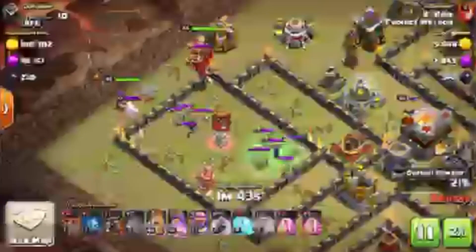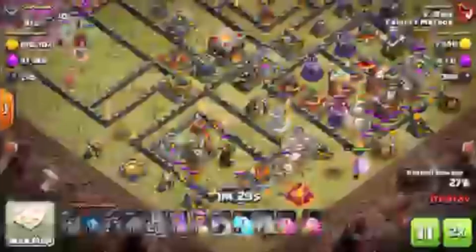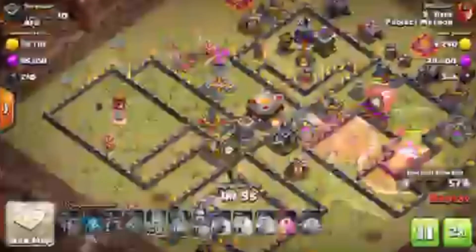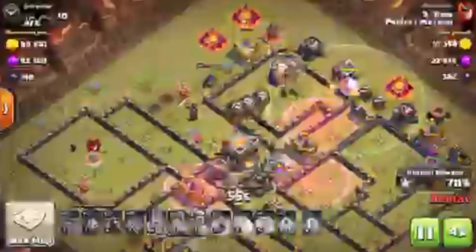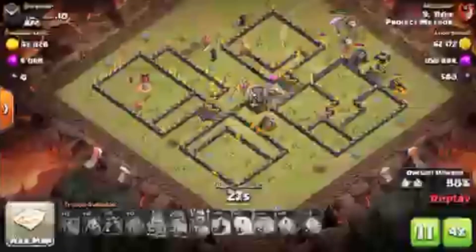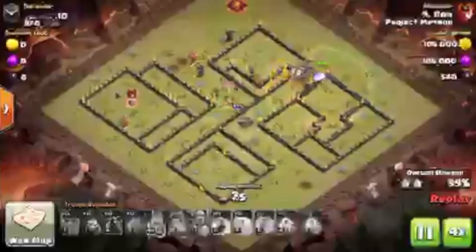We are going to get the CC down. I believe we are going to start the loon portion. The inferno pocket is dropped — didn't really need that warden there until you hit the wizard towers, but it's not going to be too much of an issue. Queen is now dead, and then we are going to finish that off, and that is going to be a triple for the good guys. Great attack by Ron — I see a lot of people struggling with that base; this is an easy way to do it.